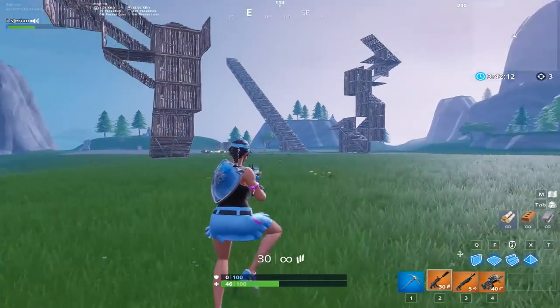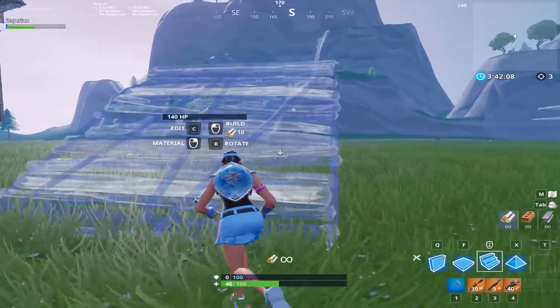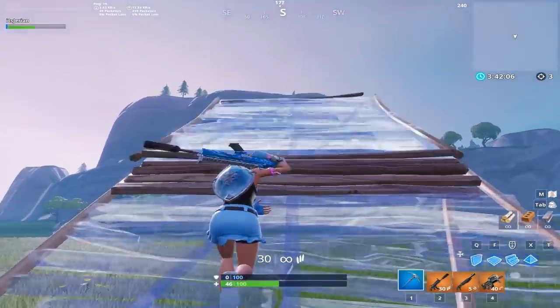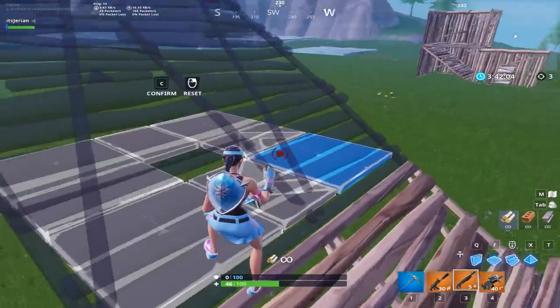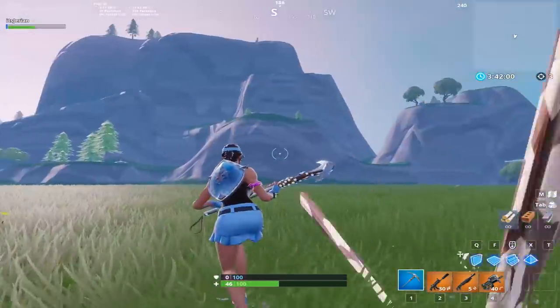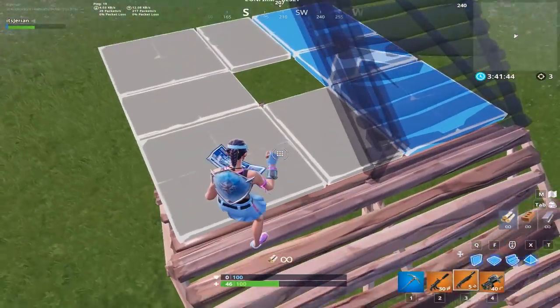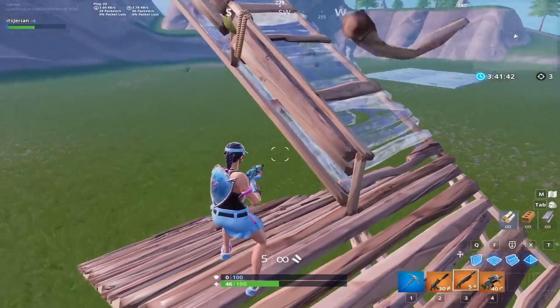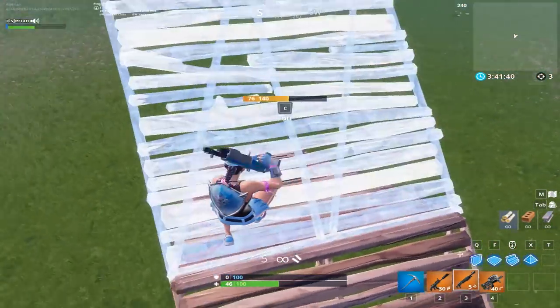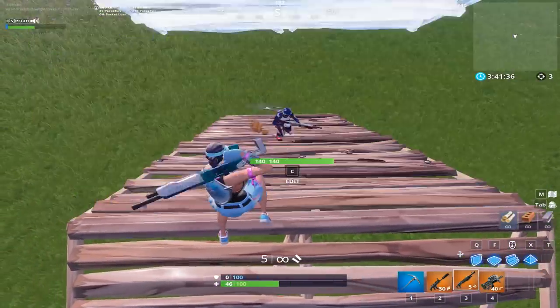Next up is my favorite edit in the game that I don't see many players using. What I normally see players do when they ramp over someone is that they edit one side of their ramp in half. While this isn't a terrible edit, if your opponent is positioned under the opposite side you edit, he has an opportunity to shoot you while your angle is blocked by half the ramp edit you made. My solution is that you want to grab the opposite side of your ramp and edit it straight back to you so the ramp turns 180 degrees and breaks.